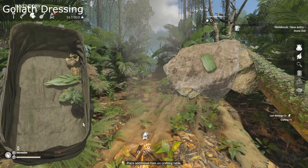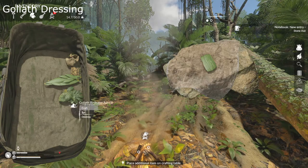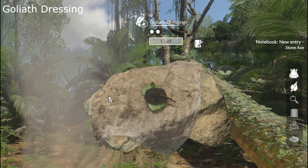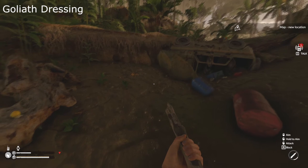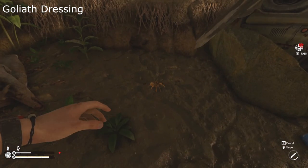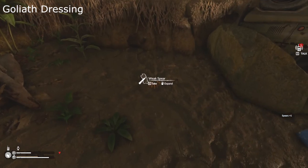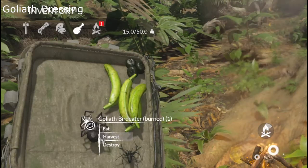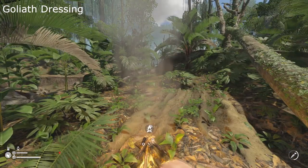The goliath dressing is good for treating scratches, abrasions, and lacerations. It's good to stop bleeding and avoid infections. However, this is the hardest of the dressings to obtain, since you need to catch a goliath spider and burn it on the campfire to craft. I would suggest sticking to the ash dressing for this one.